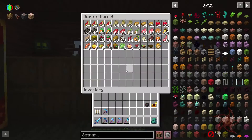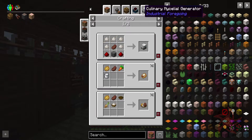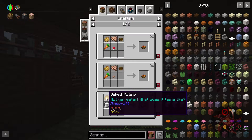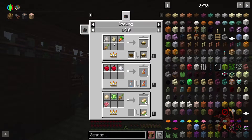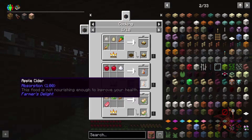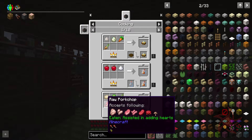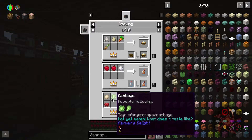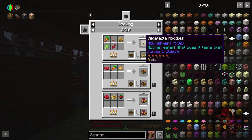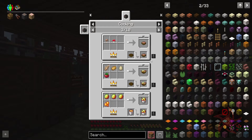I ran out of food so I had to come back. Let's check the cooking pot recipes. Egg, carrot, onion, rice - okay fried rice, not bad. Apple cider gives you absorption for a minute, that's cool. Dumplings need dough - wheat dough from Farmer's Light. Pasta with meatballs, beef stew, vegetable noodles.